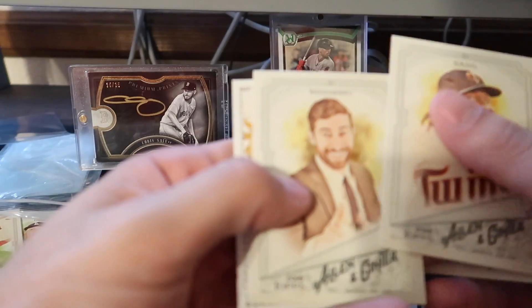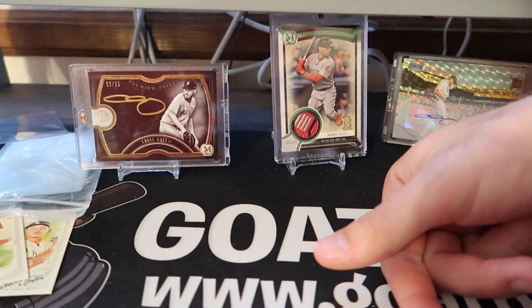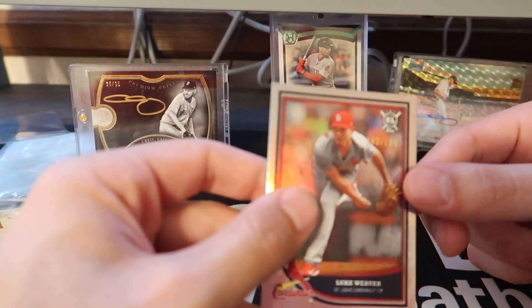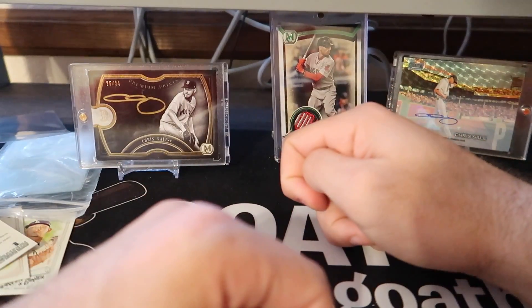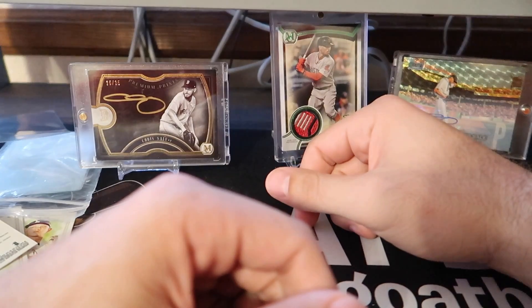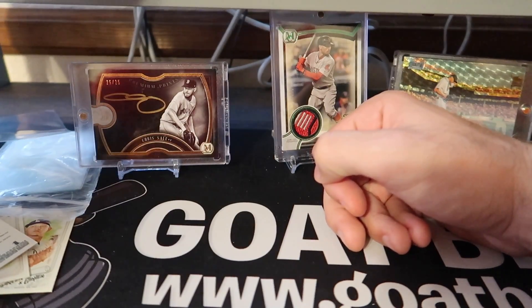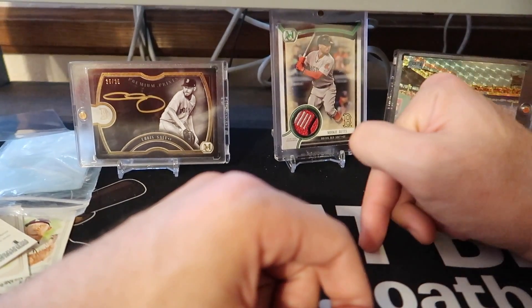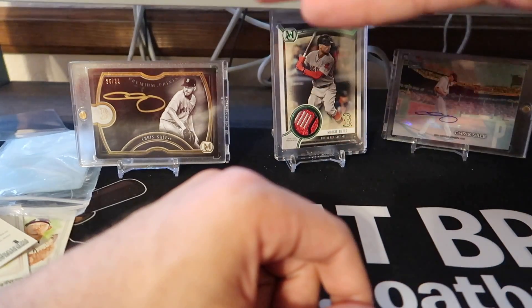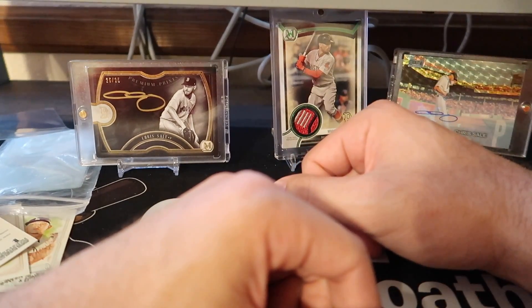Well, that one sucked. We literally got one numbered card out of about $40 worth of packs, and it was this Luke Weaver. I guess the series will continue. You guys are going to have to stop by next time to see if we get an autograph. We're 0-for-4 now. Follow us on Twitch at Goat Breaks Live — link in the description. Go follow and turn on notifications; we go live Monday through Friday and do box breaks. You can visit GoatBreaks.com to see the boxes we're breaking. Sorry I didn't pull anything good. Hopefully next time. Let me know what blaster box you guys want me to rip, and I'll see you then. Deuces!